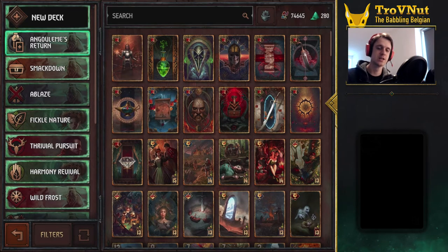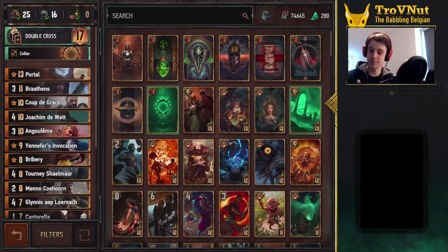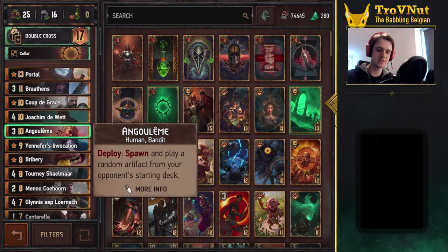It's basically still the same type of deck — it's an Assimilate deck. As you know, I'm not a big fan of Nilfgaard, I've never hidden that fact, but Assimilate is still a very very cool mechanic and that's exactly what we're going to be using here. Since we're talking about Angoulême's Return, it makes sense to talk about her first: Angoulême spawns and plays a random artifact from your opponent's starting deck, if of course your opponent has an artifact in their starting deck.